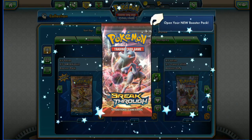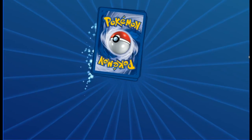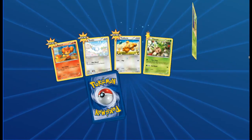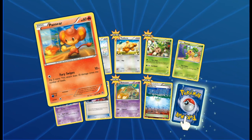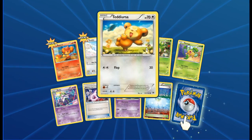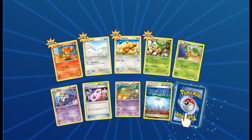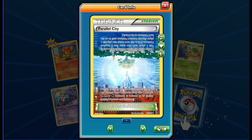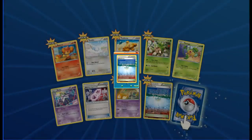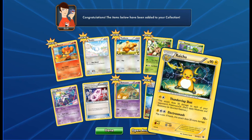Now we're going to take it to a Breakthrough pack. We have Pansear, Swirlix, Teddiursa, Chespin, Pansage, Curlia. Let's take a second to look through these arts. We've got Mewtwo Spirit Link, Beeheeyem, Parallel City Holo — a friend of mine has this card in real life, it's got a really nice shine to it — and the last card in the back is a Raichu, looking awesome there.